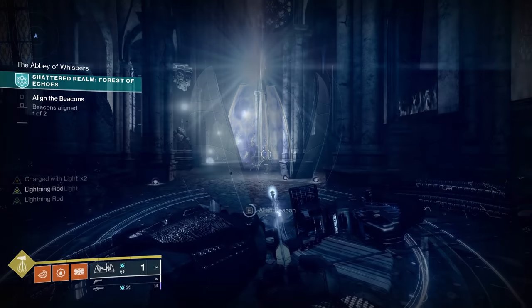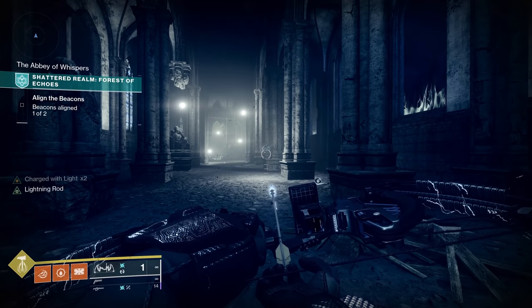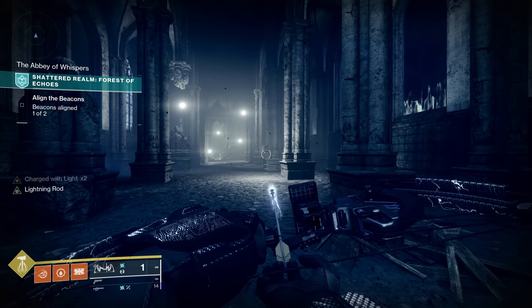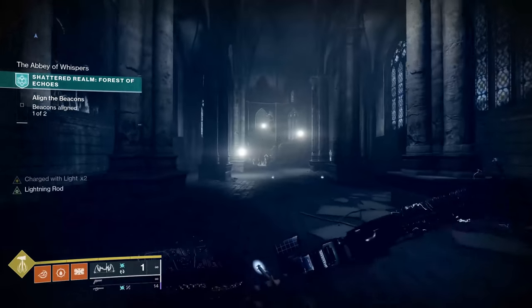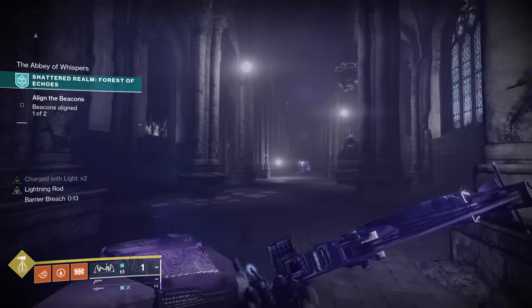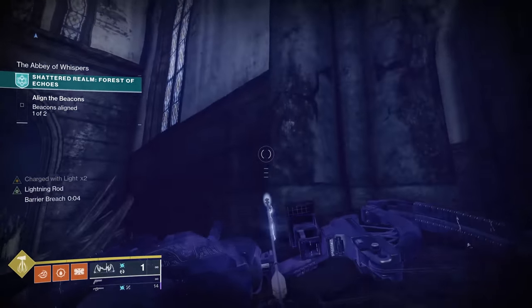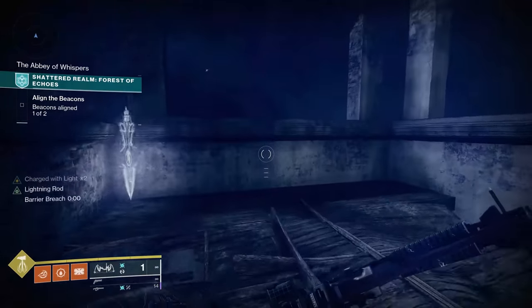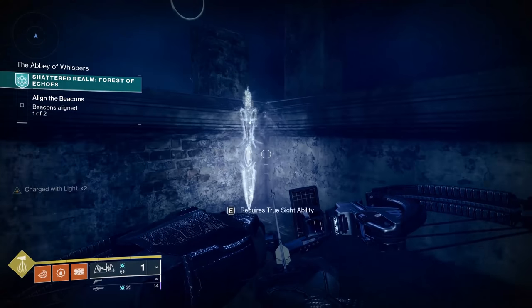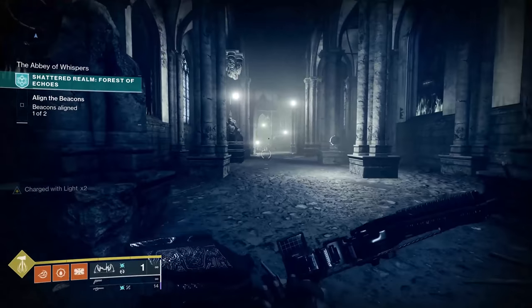Once you've finished the first beacon — beacon aligned, all enemies and the champion down — you can interact with the barrier breach nodes around the area. The first anchor is actually inside the church itself. Activate the barrier breach node, turn around, and your goal is to get up top. Jump and grab onto this little ledge to get past the wall. Your anchor will be sitting right up here at the top. Then find the hole in the floor and fall through.